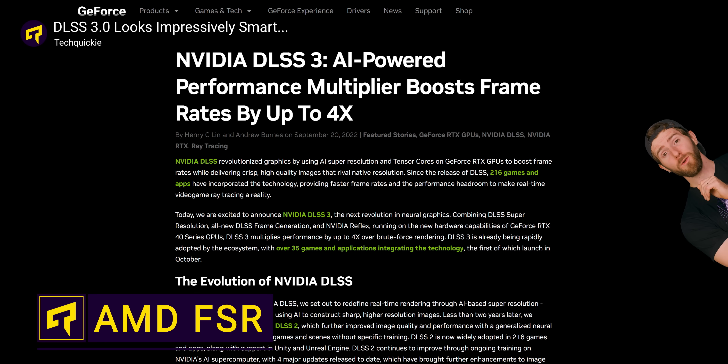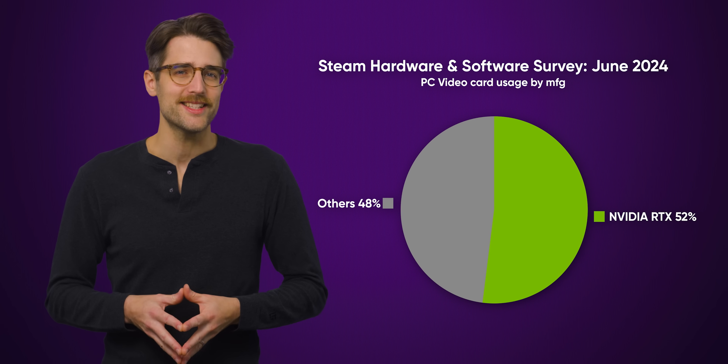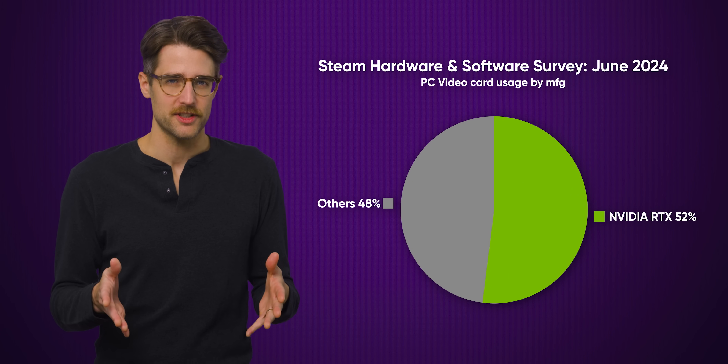We have a whole video about NVIDIA DLSS and the cool features it offers. But according to the most recent Steam hardware survey, only 52% of you have a graphics card that supports DLSS. But what if I told you there's an open source alternative that any modern GPU can use?